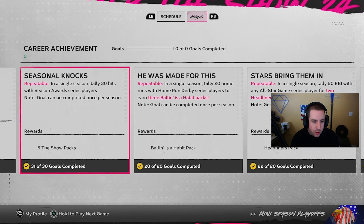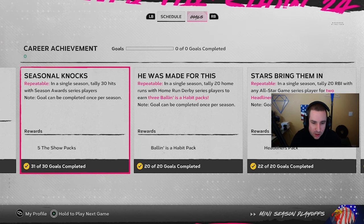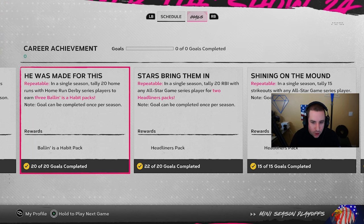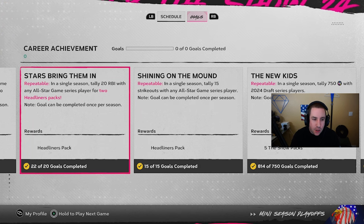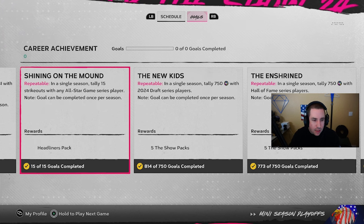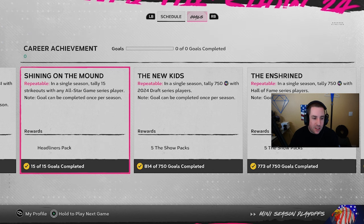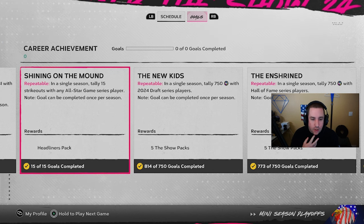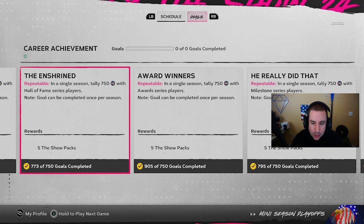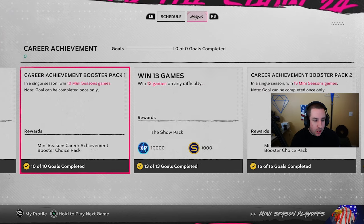We pretty much did these in order. I got a full lineup of season awards and got 30 hits, a full lineup for home run derby and got 20 home runs, a full lineup of all-star players and got 20 RBIs. I mixed in draft pitchers at the same time as the hitters so I could knock those out simultaneously. Play on rookie difficulty, get those done, get those packs.